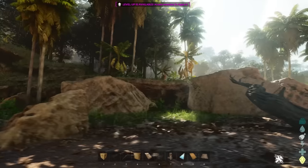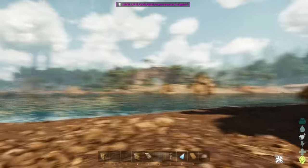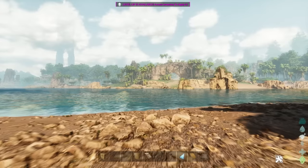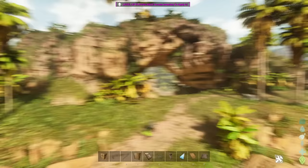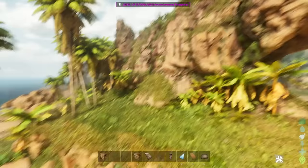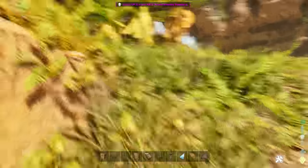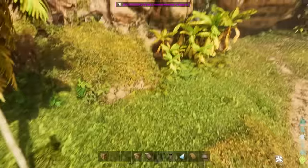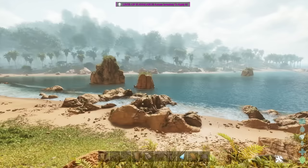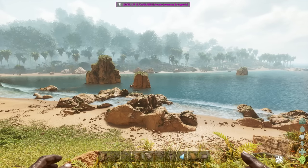Here we are on the starting beach where every survivor usually spawns in. I'm going to build all the way over here in this lovely little cave sort of rock face formation — looking very nice. The reason I'm building here, I want to build a starter house. If you took a picture of that, you'd just think that is real life somewhere. It looks very realistic — it's kind of nuts.